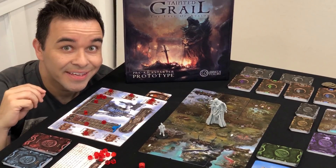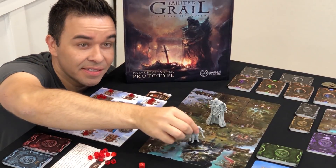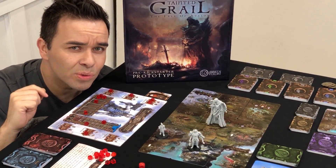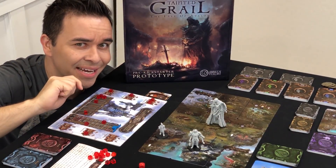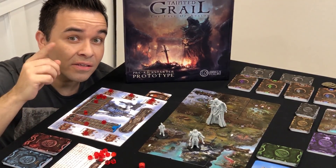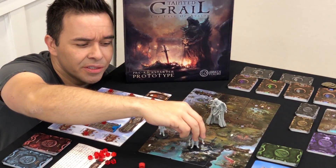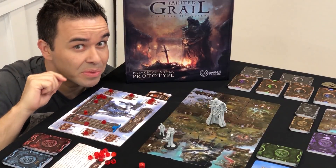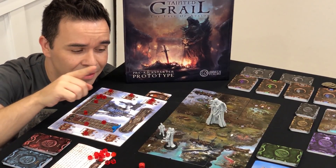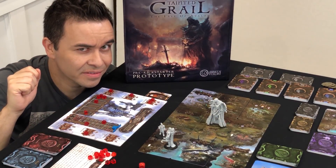Combat. Some combat encounters will trigger a guardian, one of these big nasties here. The difference between your run-of-the-mill encounter and bumping up against one of these guys is that these bad boys stay on the map. They also have their own move phase at the start of the day, and if they happen to move into your location, there's going to be a fight. And if that happens, you might be in trouble, because these guys are tough.